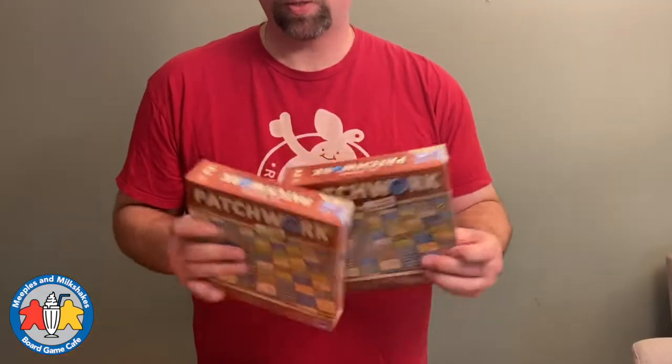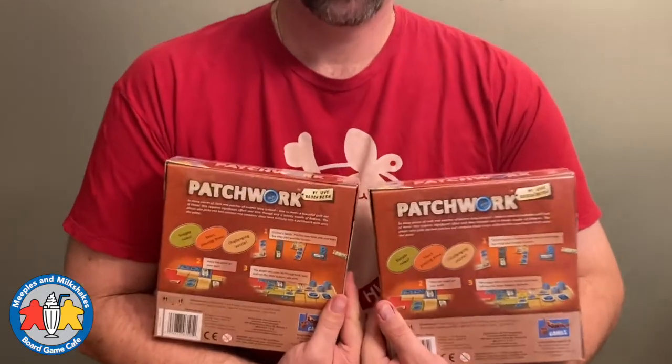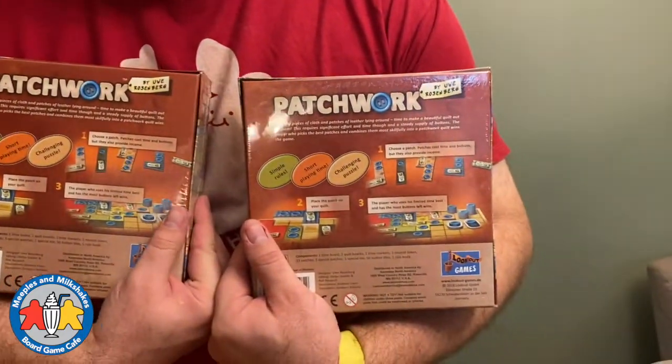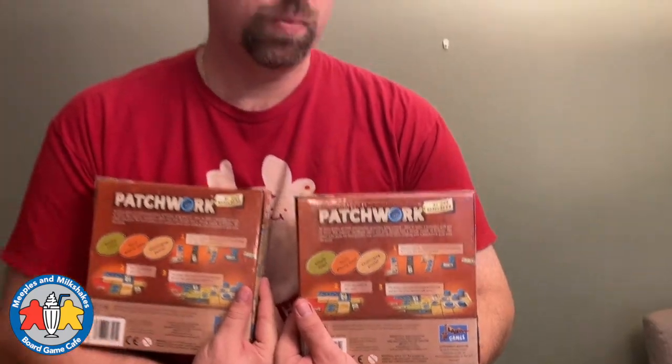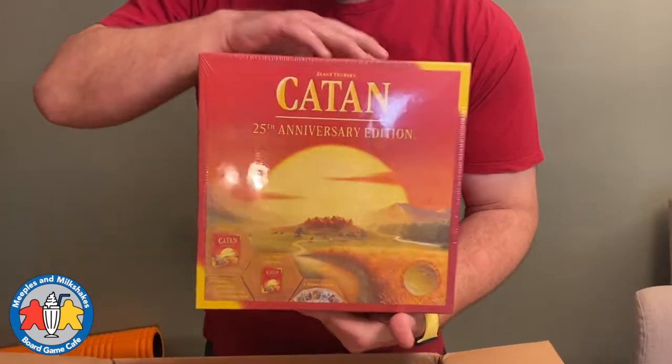Then we have a restock of Patchwork, the great two-player game by Uwe Rosenberg, in which you compete with your opponent to build the best quilt using pentomino-type shapes. It's a very, very good two-player game and it's also available at the cafe.